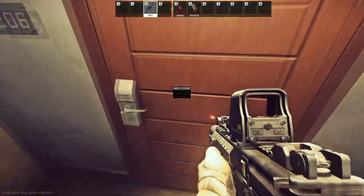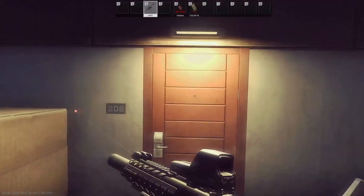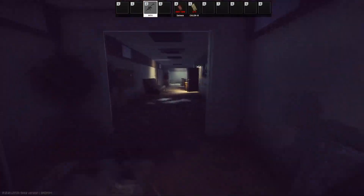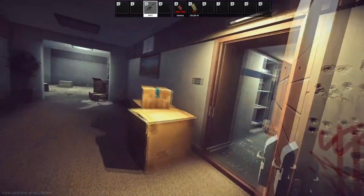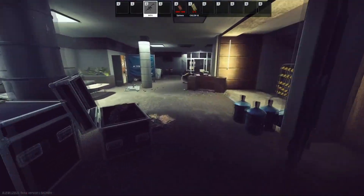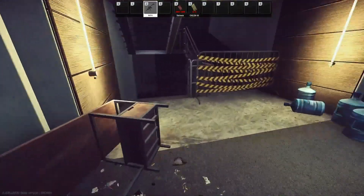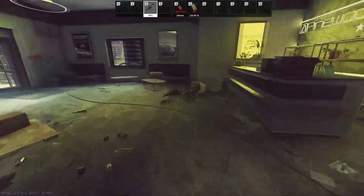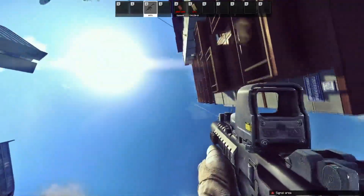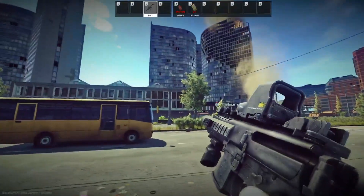I did have footage of me entering the room with a friend of mine who has the key, however that footage corrupted itself. So all you need to do is go into that room, then you need to extract. If you want a quick extract, you can either go underpass, which is where we spawned, or you can run all the way down to the extract with a green flare and shoot it up here — you can extract there if you trust the scav to not shoot you.